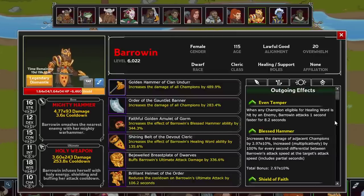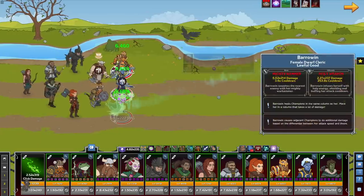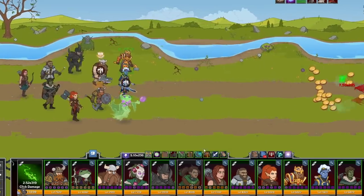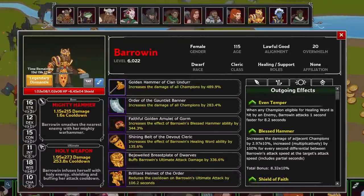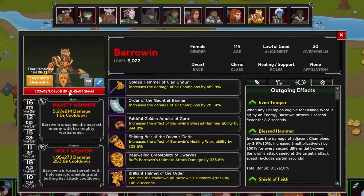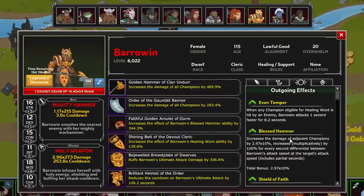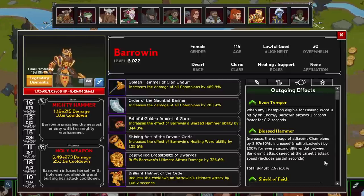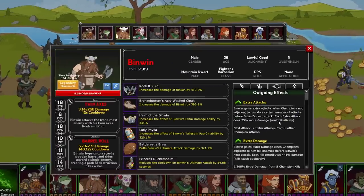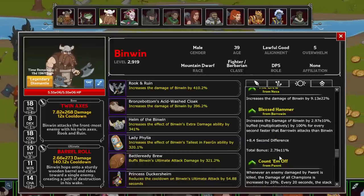All of this healing and shielding is also tied to her pseudo-tanking and ultimate. Through Divine Aid, her max health is increased by 50% of the champion with the most health in her column, and her overwhelm limit is increased to let her stand up with the front line tanks. Her ultimate applies another shield to all allies in her column and reduces her attack cooldown by 2 seconds briefly. Her support comes from Blessed Hammer, increasing the damage of champions adjacent to her, multiplied by 100% for every second differential between Barrowin's attack speed and those she's buffing. She fills her roles nicely — while her buffing numbers are nothing crazy, she's better than average. I think she sits in a B to high B ranking.